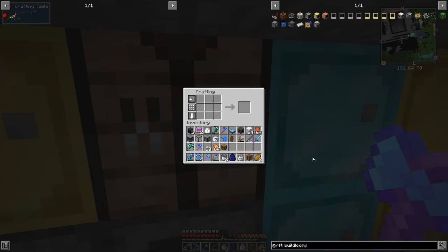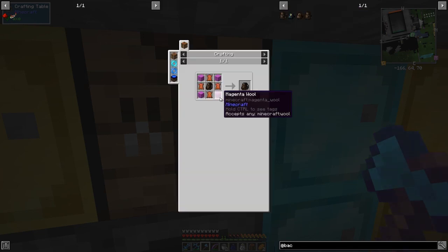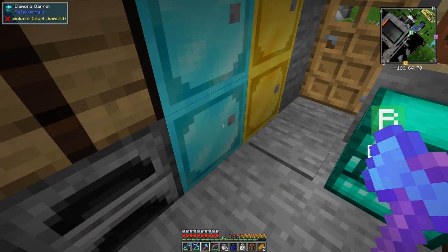Almost ready to go but I forgot one more thing - I want to make some backpacks. There's a mod called Useful Backpacks and it has a large backpack, an ender chest backpack, and medium and small ones. Let's make the large backpack. I think all you need is wool, leather, and string - so you need to make a small one first for the string, then a medium one, and then we need 12 pieces of leather.